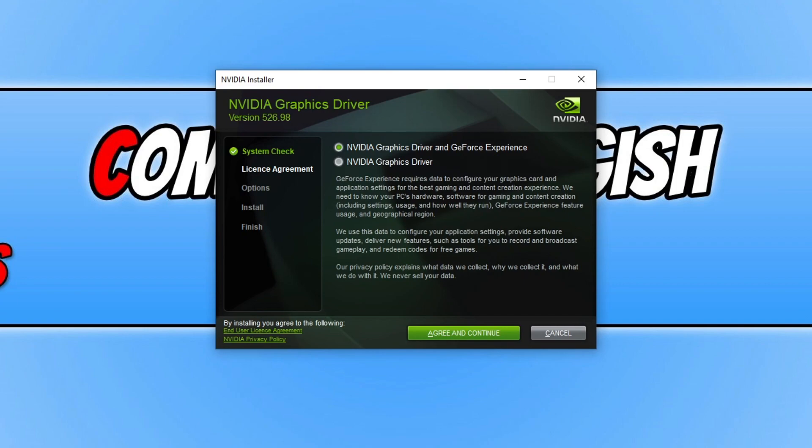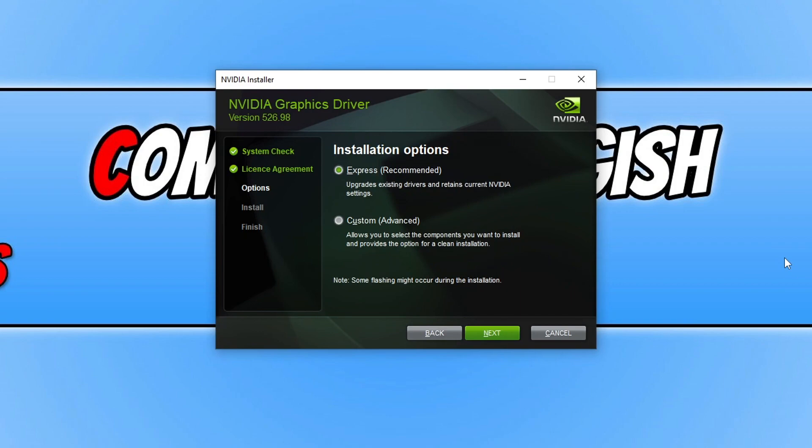I enjoy GeForce Experience so I'm going to install it with the driver. Once you're happy with the option you selected and you agree to the terms, press Agree and Continue. You can now choose if you want to do an Express install or a Custom. If you are having issues with some of your games, I would recommend doing a Custom install and then a Clean install.